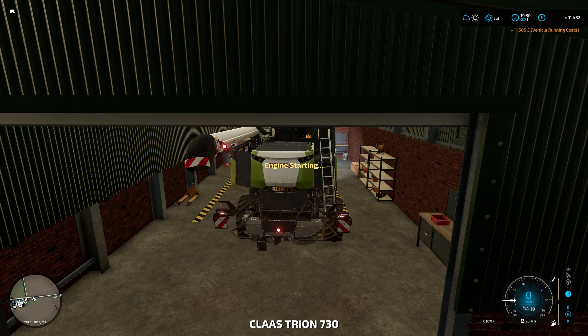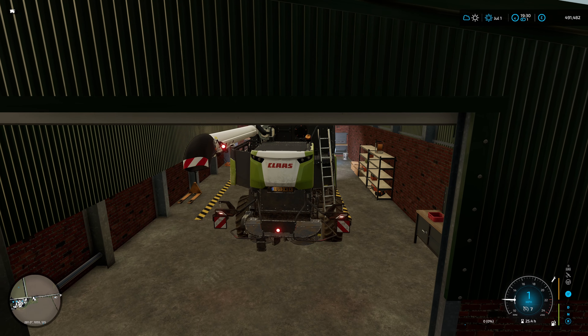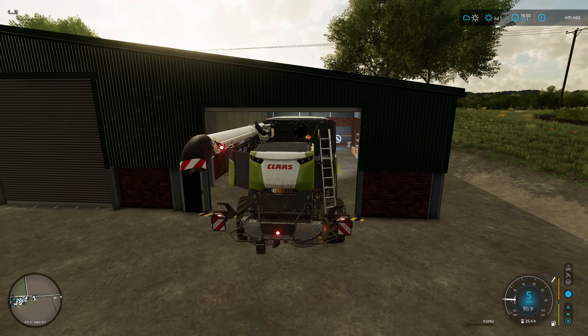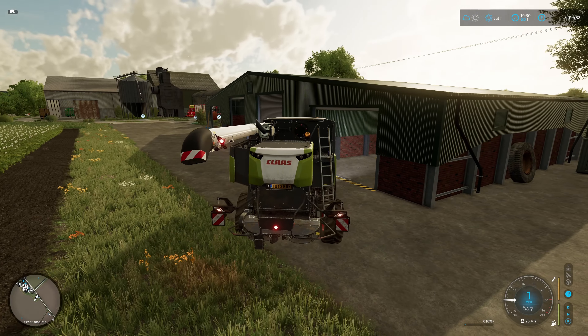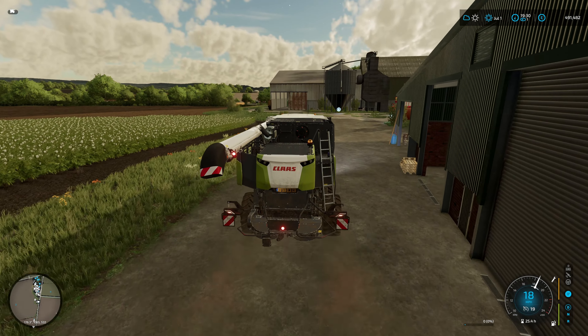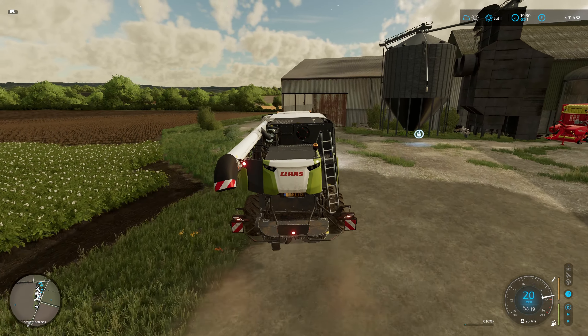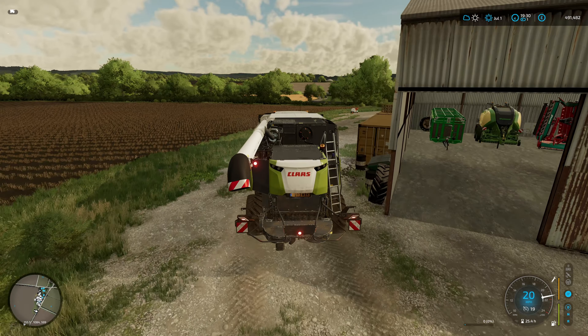I've sold some milk, topped up both the dairies, moved slurry and manure into the mini BGA, and I have activated the manure. So that's going to run up and process, and we'll top up the electric charge, then we'll get that sold, and then we'll run the slurry through as well.